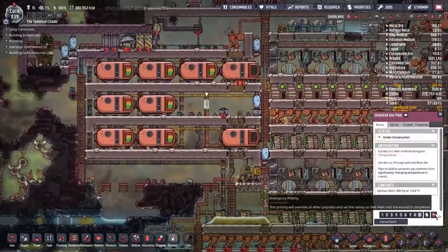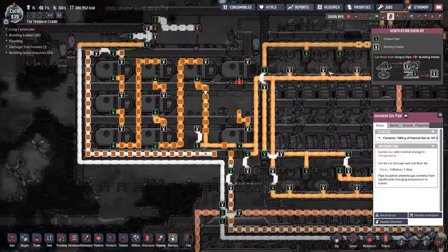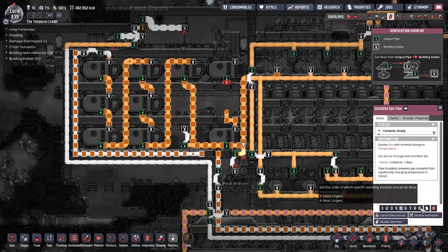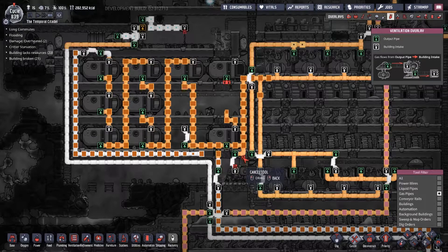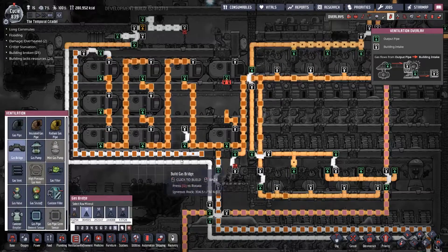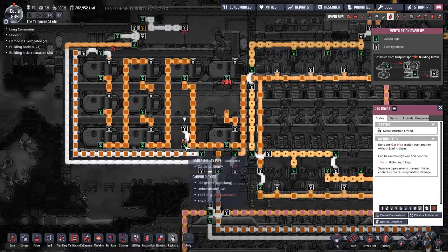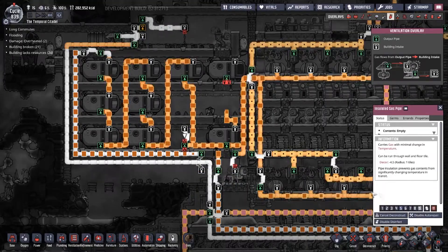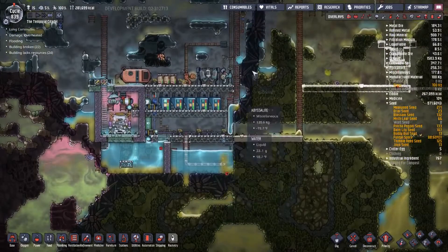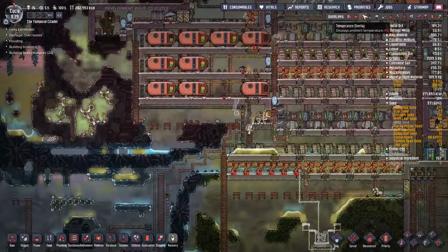Are you guys going to finish this? Do it - go do it now. Thank you, I appreciate that. Now we can deconstruct this. We just want these to empty out. We do however want to put a gas vent here - or a gas bridge - just tell that to stop what it's doing and get rid of these. Dropping 140-degree water here - good stuff.